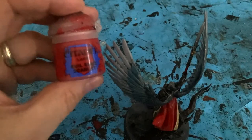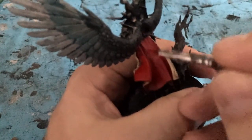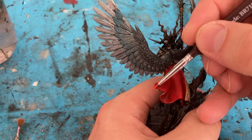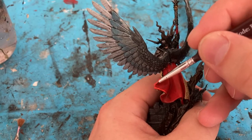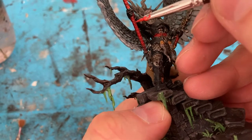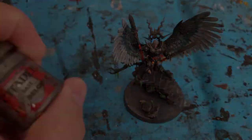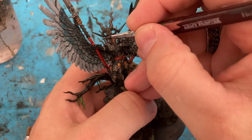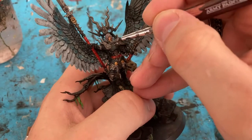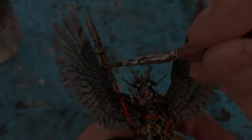I'll then come in with Evil Sun Scarlet — with this Evil Sun Scarlet I'm just picking up the edges and the large areas. With Wild Rider Red I'm going to do the edges of the cloak with a sharp edge highlight. The next thing is a little highlight on some of the textures on the spear, sword and belt. Lead Belcher for the metal plate again, just to bring it back alive — all I'm going to do is make sure I keep the recesses dark from the shadows and the higher points lighter. I'm now going to come in with Chainmail to make the top edges of the armour stand out even brighter.